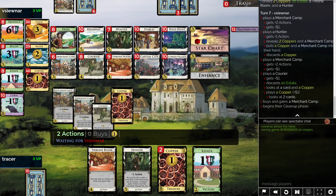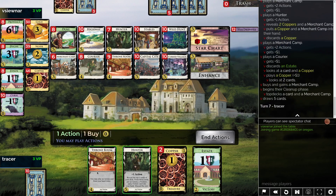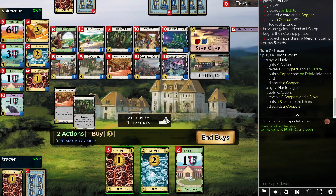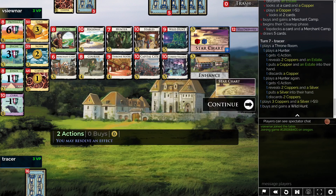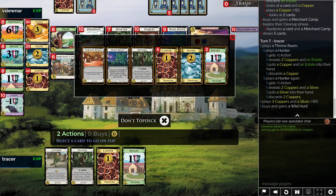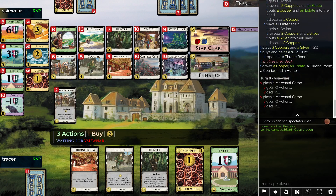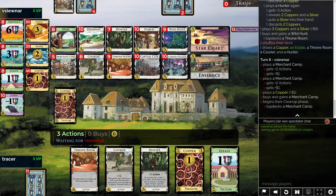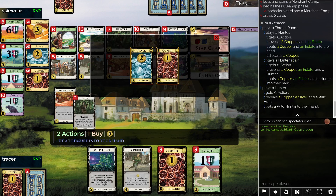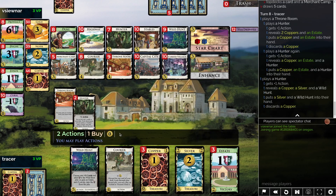We do have the Village and Throne Room. What is with all the Merchant Camps? Am I missing something? Oh, it's like Merchant Camp Duke. I guess it's Merchant Camp Duke. Well, I can outscore that with no contest on the Wild Hunts - I have so much time. We can put a Throne Room on top. That'll be good to double play the Hunter. I don't think this thing is threatening at all. I think we can just completely beat up on it with the Wild Hunt stuff.